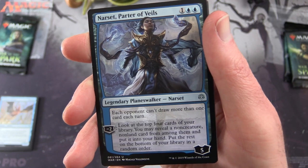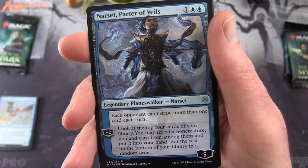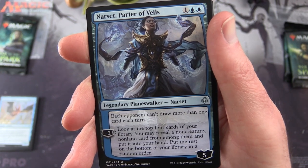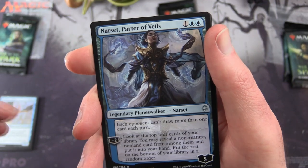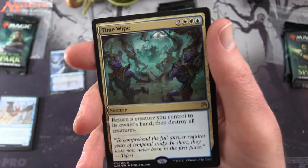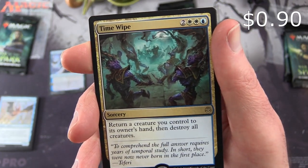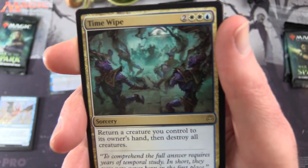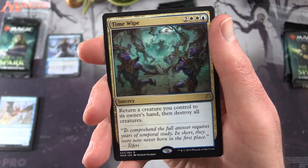Narset has five loyalty for three mana. Each opponent can't draw more than one card each turn. Her minus two lets you look at the top four cards of your library, reveal a non-creature non-land card, put it into your hand, and put the rest on the bottom in random order. Love the artwork on that one.